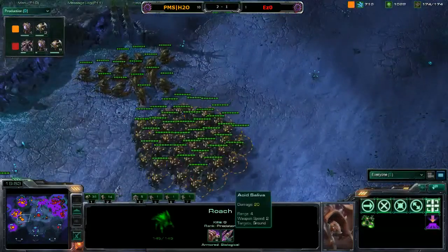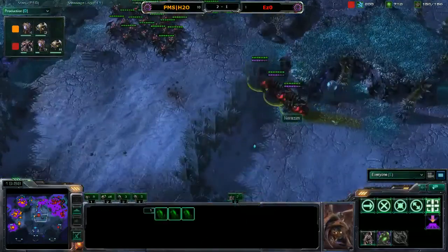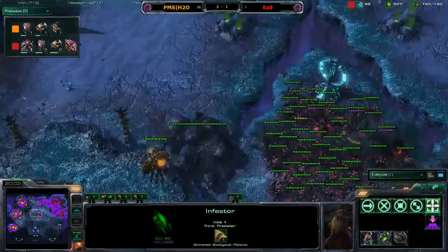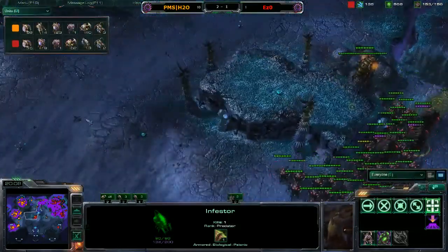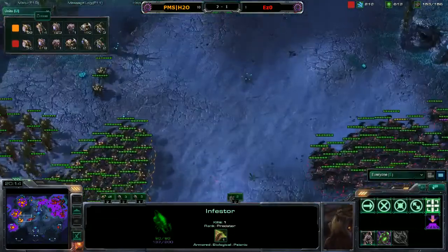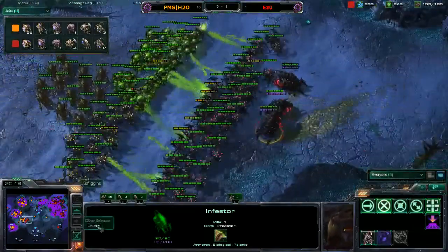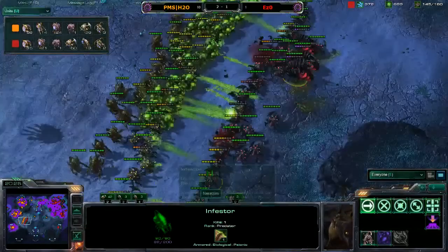Smegans has one up on the upgrades — he does have two-two, and Nerizim has two-one, with nothing in production either. Let's see the unit count quick before this engagement: we do have 58 drones to 35 drones, 14 Hydralisks, 40 roaches against 54 roaches and 3 infestors. And here's the engagement right now.